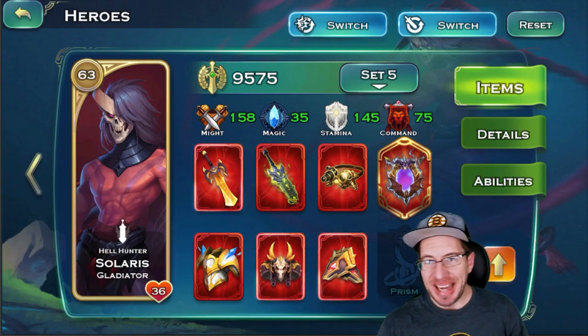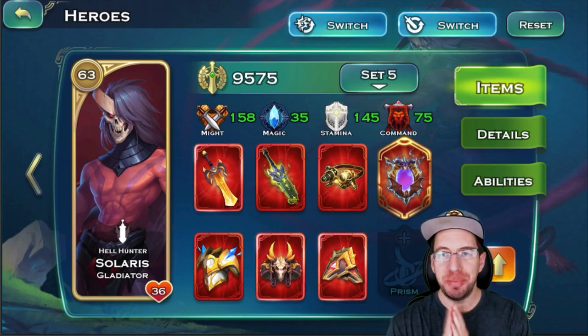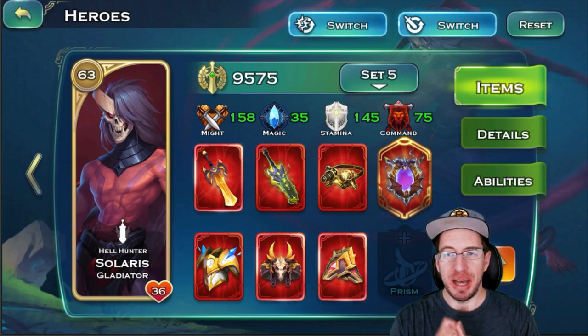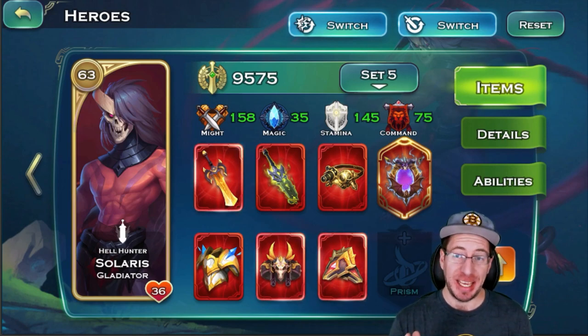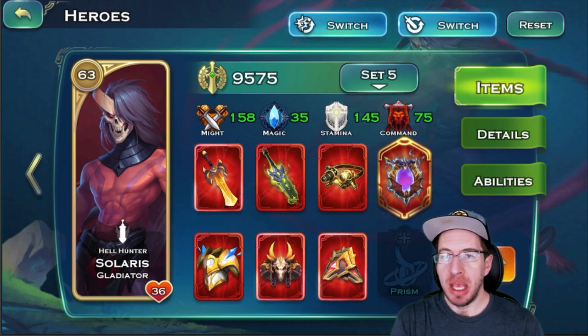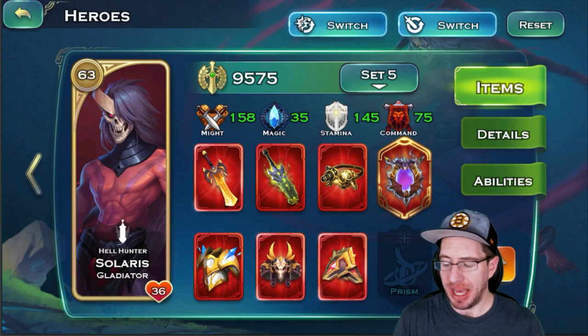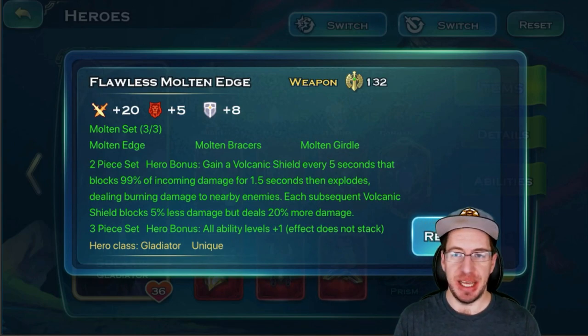Solaris is a gladiator, which means he gets all that juicy gladiator research, which means he is going to be pretty tanky. But it's not his equipment that makes him super tanky — it is his skills and his abilities. We'll go over what makes him so tanky, but the biggest thing out of the equipment, I think, is going to be the Molten set. Getting a three-piece Molten set, that way you can get plus one to all skills — that's the biggest thing you can do as far as equipment for your Solaris.